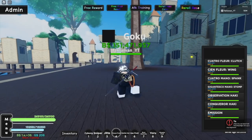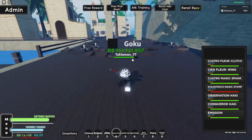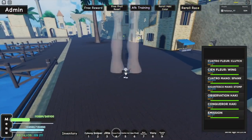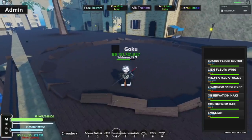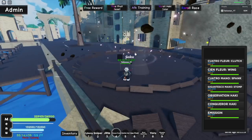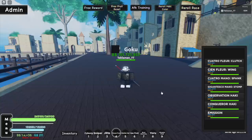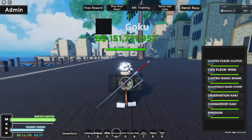Now the last move - the Gigantesco Mano Stomp. Here it is with F - those two legs pop up and smack the ground. That did a lot of damage, but not quite as strong as the R move. The cooldown on this one is also ten seconds. So both of your main attacks have a 10-second cooldown, and the only move that doesn't have that long a cooldown is your Q. Your fastest move is the CN Floor Wing, your flying move.